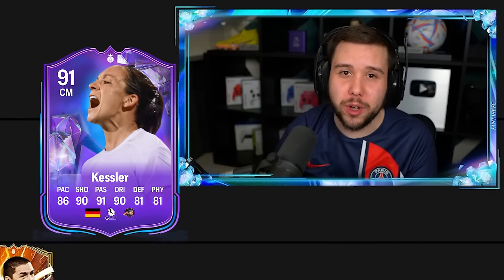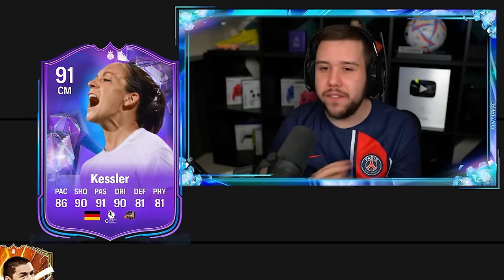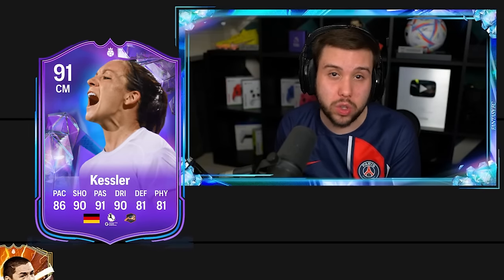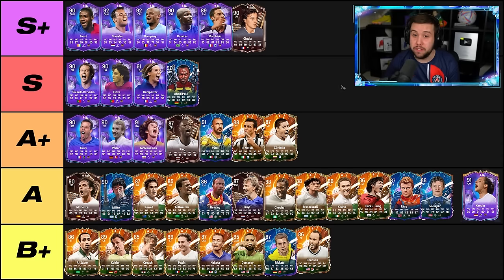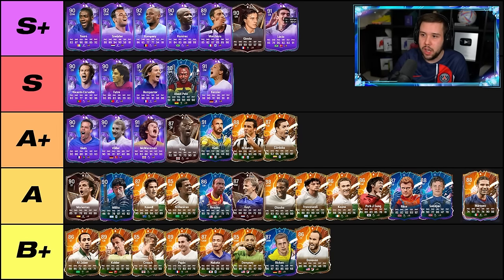Kessler's Foot Fantasy card — one of those midfielders that just offers you so much in the midfield. She is definitely an amazing card. The thing she doesn't offer too much of is the physicals — she's not a strong player, but she's a very good player. I'm going to put Kessler in the S tier. Lucio — I think there's one place and one place only this card is going to go, and I think everyone knows exactly where it is. S plus tier. You guys know how good Lucio is in this game.